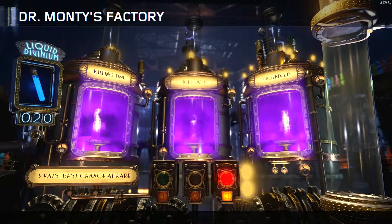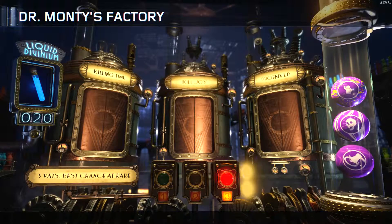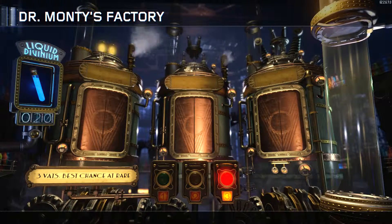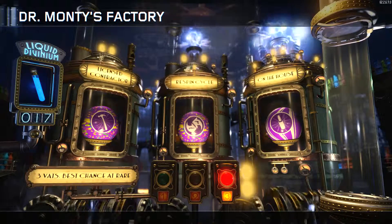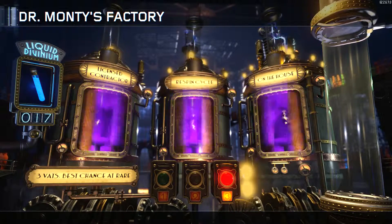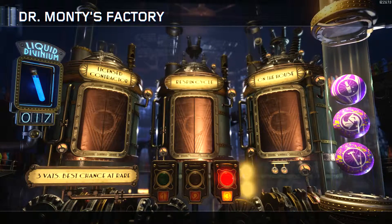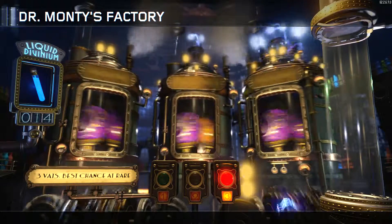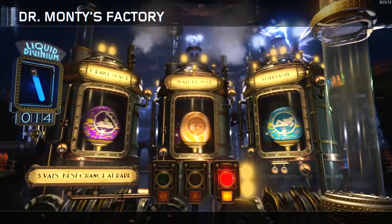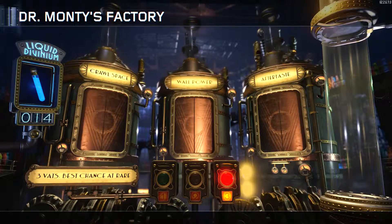Nice, Phoenix Up. On the House, another Respin. I wish you could sell Gobblegums for Liquid Divinium. I don't use fucking Carpenter, I'm not going to use that Gobblegum. Another Wild Power, Crossface, and Aftertaste.